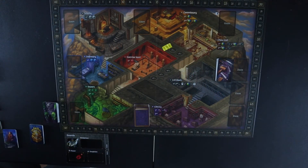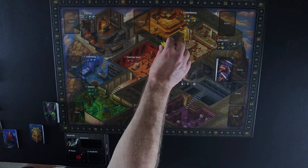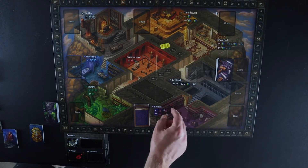The first thing you want to make sure you do when setting up for Lock Up: A Roll Player Tale is to make sure you're on the right side of the board, because there's a one and two player side and a three to five player side. In solitary mode you want to be on the one or two player side. Make sure the little crown is on the round one space. Step four is the item deck and step five is the item display.